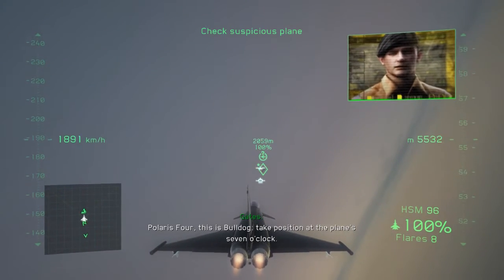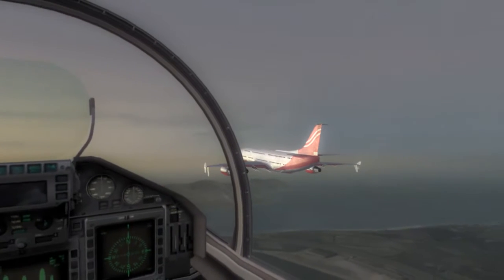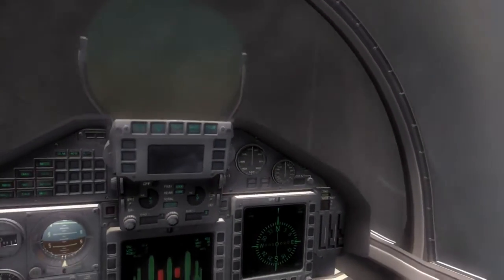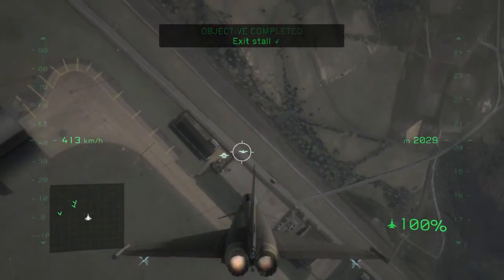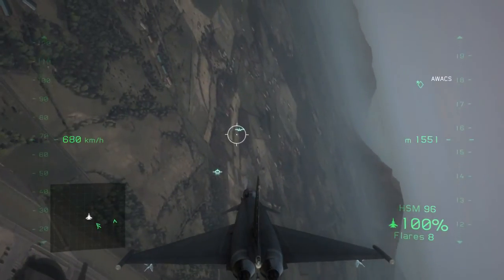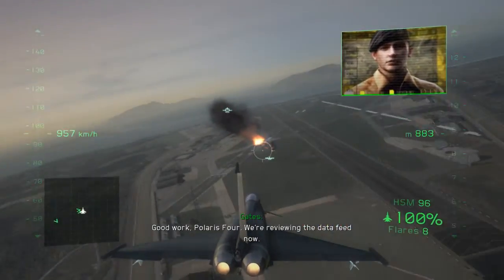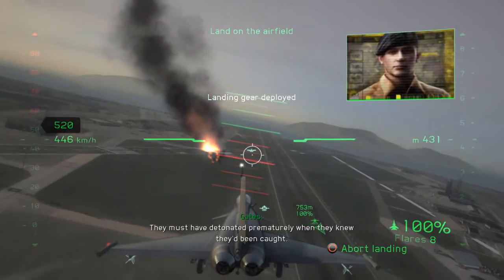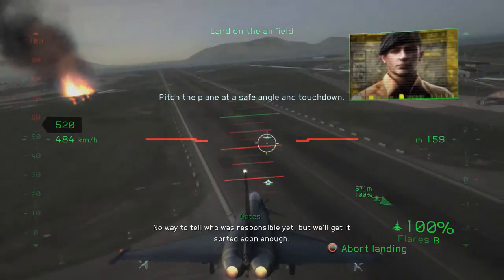Polaris 4, this is Bulldog. Take position at the plane's 7 o'clock. Unidentified aircraft, this is Joint Training Command. This is your final warning. Good work, Polaris 4. We're reviewing the data feed now. That explosion was no accident — someone planted a bomb on that plane. They must have detonated prematurely when they knew they'd been caught. Wreckage from the plane hit the base's runway, but damage is minor and there were no casualties. No way to tell who was responsible yet, but we'll get it sorted soon enough.